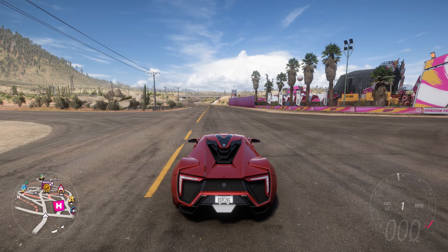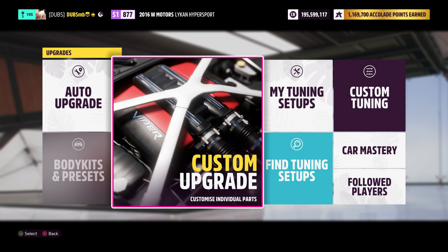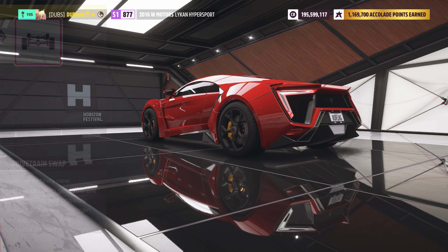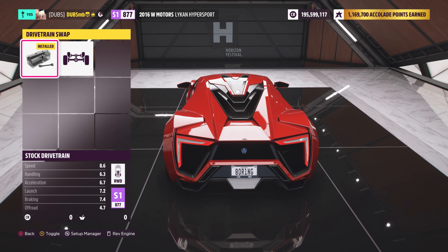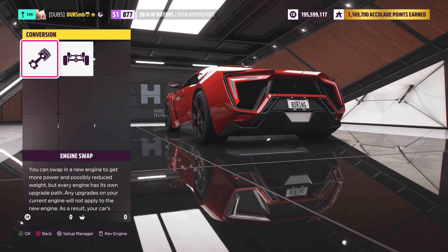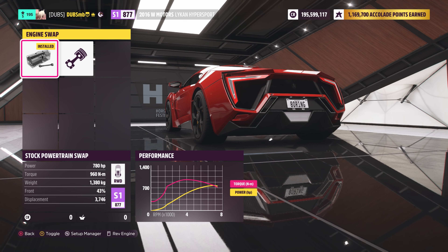What I want to do is improve its performance and make it worth that three million credits. It's got a twin turbo V6 in it. We'll see what we can do - we can engine swap this thing. It's mid-engine rear-wheel drive as standard and I might keep it that way because I feel like it could be quite nice for drifting. I could slap a racing V12 in it - look at that torque curve versus this one: 520 Newton-meters versus 960, but look at the turbo lag.